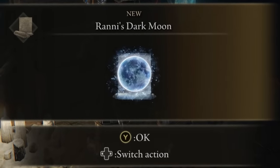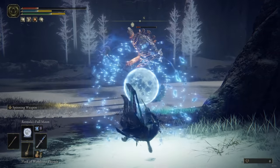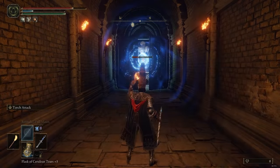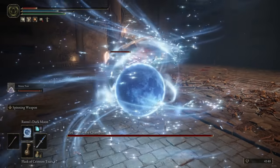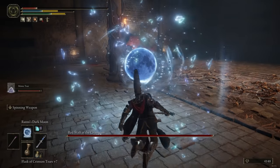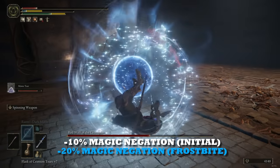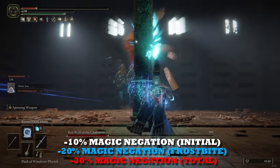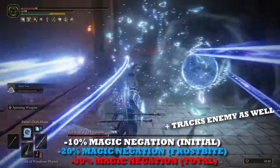Congratulations, you now have both moon sorceries. You now have very good options for AoE damage spells that also apply a debuff reducing your enemy's magic negation stat, so you will deal more damage. Ranni's Dark Moon is especially nice because it also builds up frostbite — first applying a 10% magic negation debuff, then an additional 20% when frostbite procs, for a total of 30% less magic negation on your enemy just from this one spell.